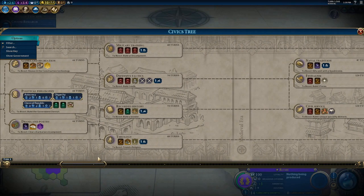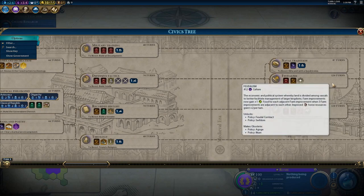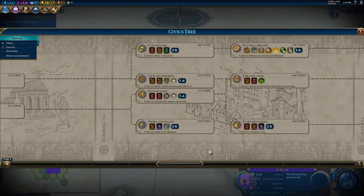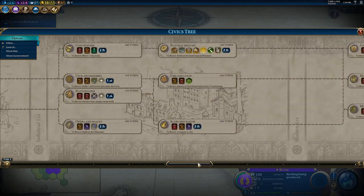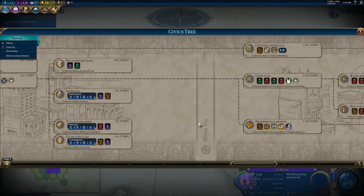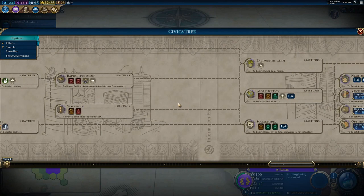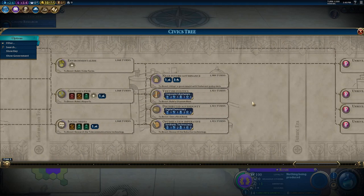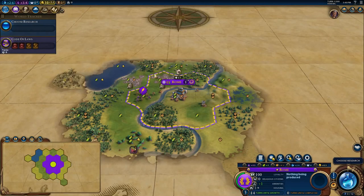Looking at the Civics Tree: Feudalism increases your horse yields by plus two — it says that right in there. They did sort of move around where some policies come from. They added Environmentalism — that's the only Information Era civic they added — and it gives plus 25% tourism across your empire. They also added the late-game government types, but I haven't really done anything with those late-game things.